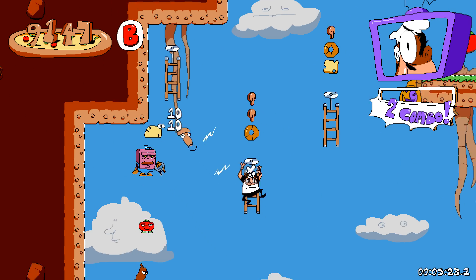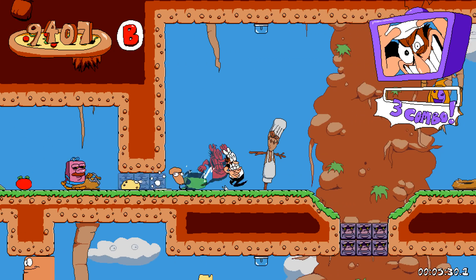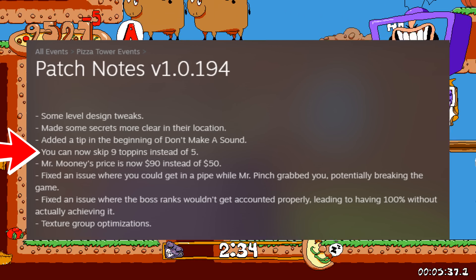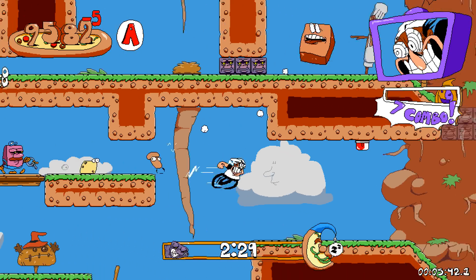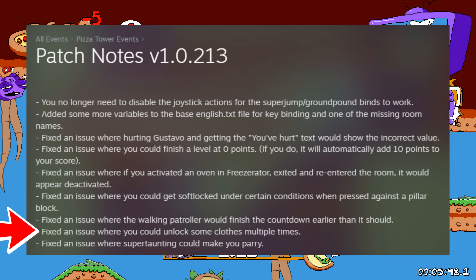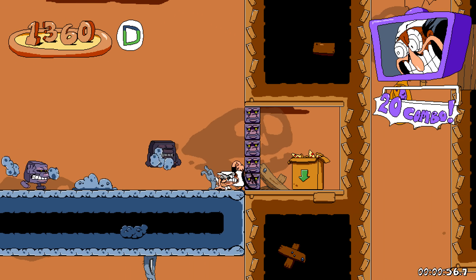That said, the game is actively being updated and slightly rebalanced constantly. For example, I felt that the requirement for beating the game was pretty high, only allowing you to miss 5 of the 95 toppings to access the final boss. But the same day I finished the game, they released a patch lowering the requirement so you can miss up to 9 toppings now. It's not a huge deal for me since I was 100%ing the game anyway, but it's a change that I appreciate. The devs are clearly taking community feedback into account and updating the game accordingly, so it's very possible that any complaints I bring up will be addressed by the time you're watching this.